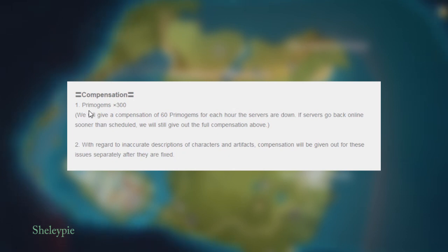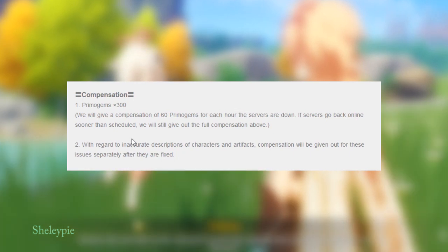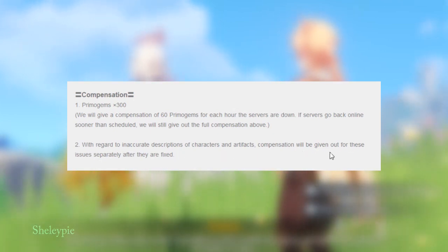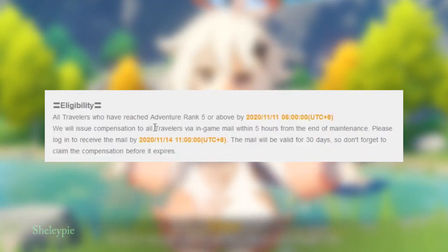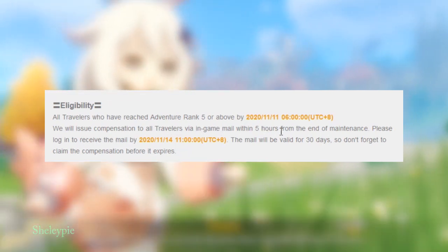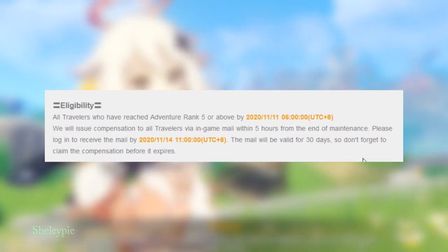Compensation: 300 primogems total. They will give 60 primogems for each hour the servers are down. If the server comes back online sooner than scheduled, they will still give out the full compensation. With regard to inaccurate descriptions of characters and artifacts, compensation will be given separately after those issues are fixed. All travelers who have reached Adventure Rank 5 by November 11, 2020 are eligible. Compensation will be issued via in-game mail within five hours from the end of maintenance. Please log in to receive the mail by November 14, 2020. The mail will be valid for 30 days, so don't forget to claim it before it expires.